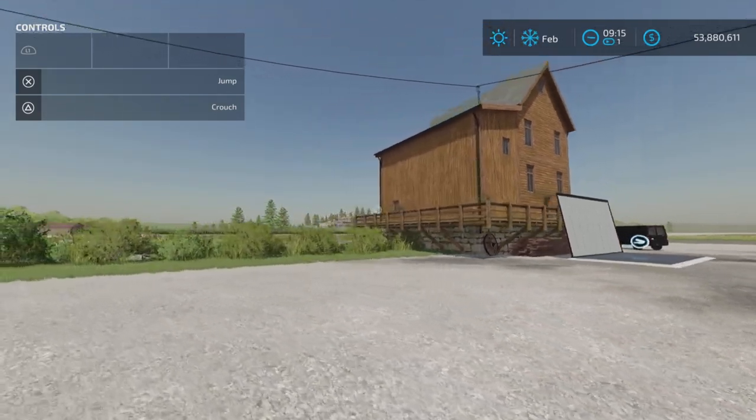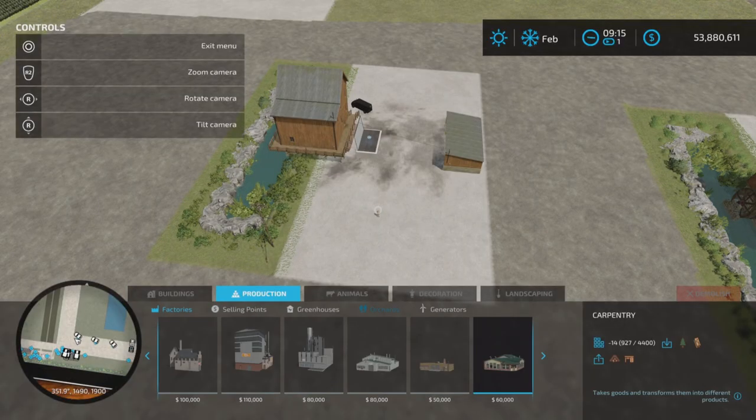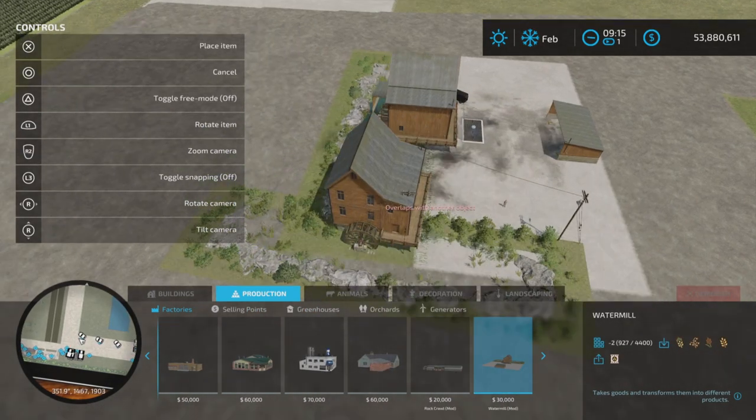It is a mill. First of all, let's find it in Productions and Factories. There we are and there it is — Watermill.